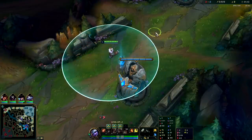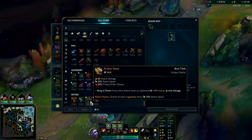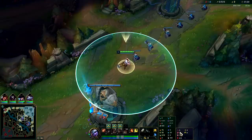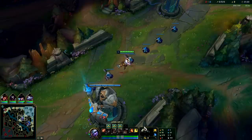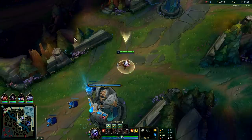This is by far a safer page. Press the Attack is still great on Tris. With this page you're really going to want to go for Kraken Slayer instead, to get those three procs from Hail of Blades. With Press the Attack you typically go more for a Shield Bow, and that will be your better bet.